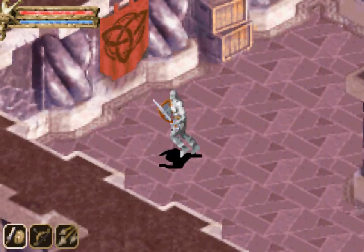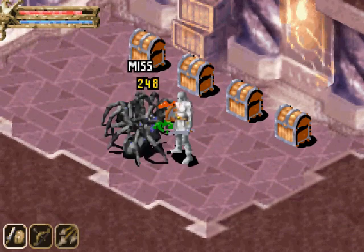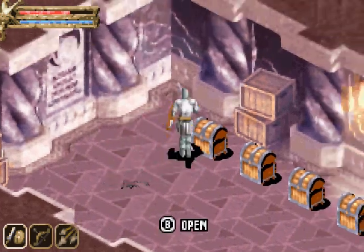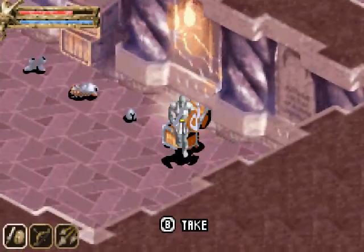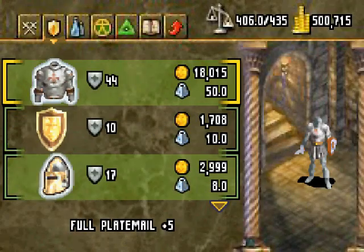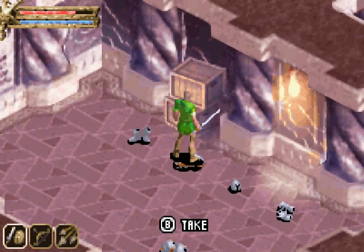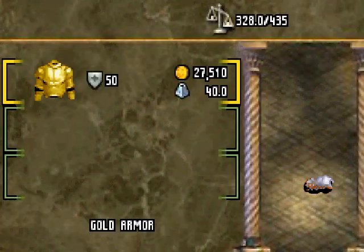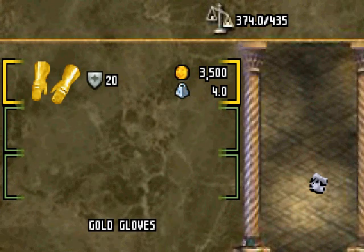Now, in order to find this suit of armor, you need to stand right about here. Because, as you saw by that chest, there's a hidden room. And what's in these chests is obviously quite nice. I meant to open up that chest — here we have it! Let's drop all this lame gear, and we're now back to the base model we've seen at the beginning of the game. Now let's go ahead and pick these things up: the gold boots, the gold armor, the gold helmet, and the gold gloves.